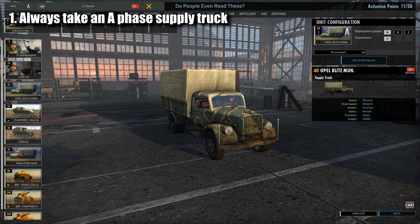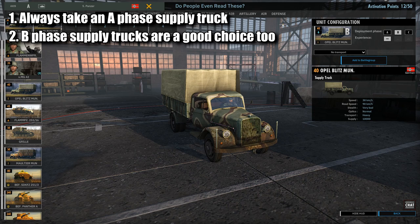Always, always have an A-phase supply truck. The reason being is if one of your core artillery units runs out of ammo, or if your tank gets decrewed, you don't want to have to wait until B-phase to fix it — you're going to want to fix it now. And speaking of supply trucks, I'd always recommend a B-phase supply truck as well. I usually find this to be more than enough in most situations with most divisions, unless you're spamming a lot of artillery, in which case you're probably going to want more, as artillery drains supply trucks the most.